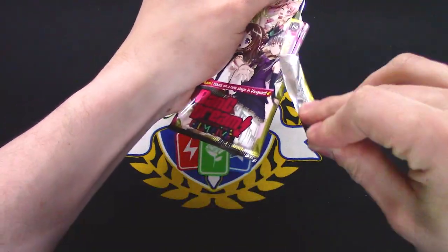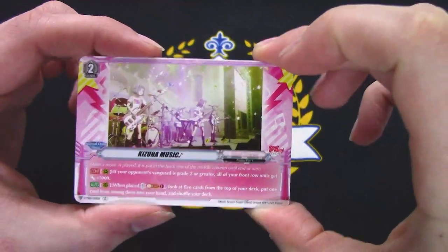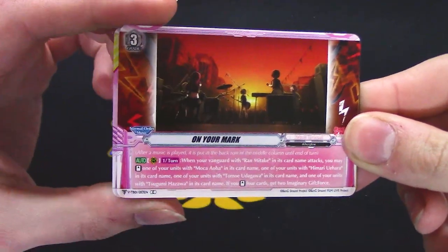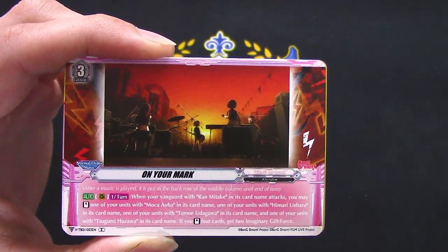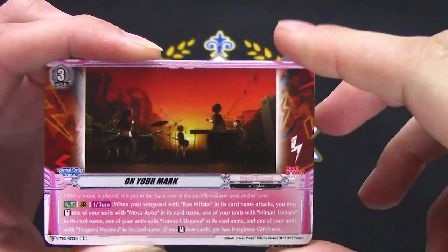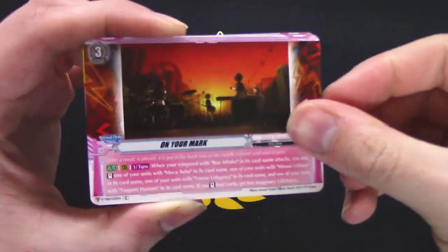Still not exactly sure what the gimmick is, other than there are a bunch of orders. Another really shiny foiled card. Music order — front row gets 5k. 'On Your Mark' — when your vanguard has Ran Mitake, so many different names, stand your unit, and if you stand four cards you get two Gift Force markers. This is a Force clan — I just realized that.